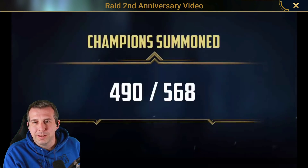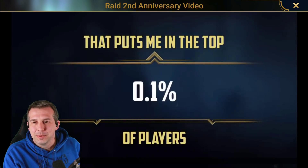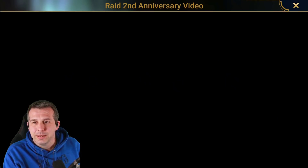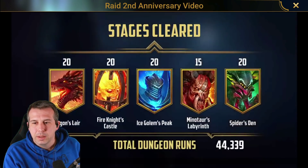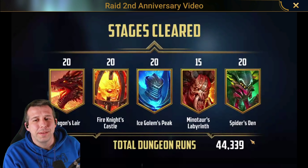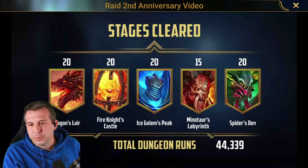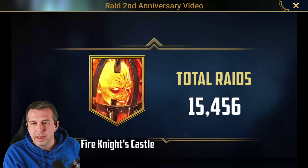I'm a summoning master — champions summoned: 490 out of 568. Still can't get that Trunder. That's actually pretty nuts — it puts me in the top 1.1% of players. I'm a dungeon beast, cleared everything top level. Total dungeon runs: 44,000. I actually saw Stu's video earlier — I think he's done like 30,000 more runs than me, which shows how much he did the overnight farming before I did. Fire Knights — 15,000 times.